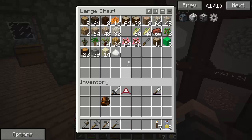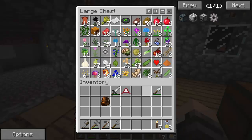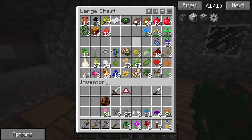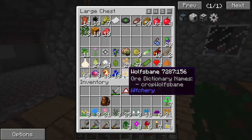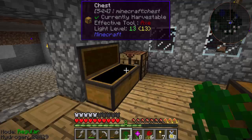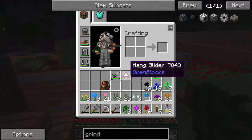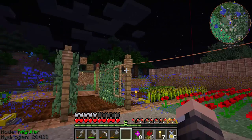I found one of those Thaumcraft crimson cult areas in a village, and that was a fun like half hour dealing with that. For Botania, I'm going to take these flowers out and actually plant these so I don't have them in here anymore. I think that's all of them - oh there's the black flowers, I need those.